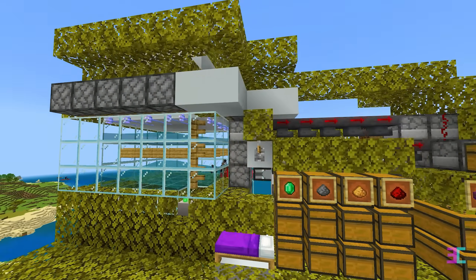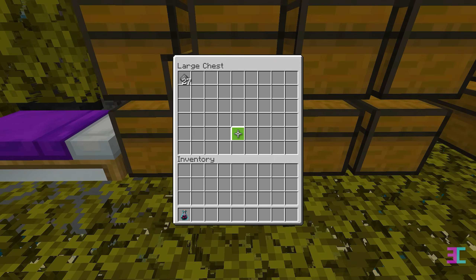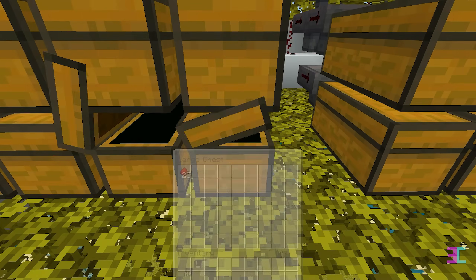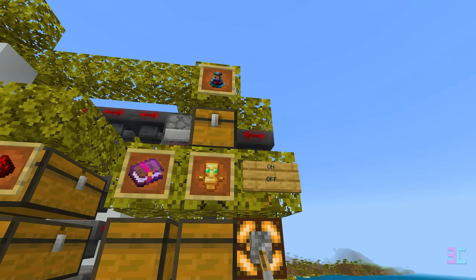He is linked in the description. This easy-to-build raid farm will supply you with tons of emeralds, gunpowder, glowstone and redstone. You'll also get enchanted books, plenty of totems and lots of ominous bottles.